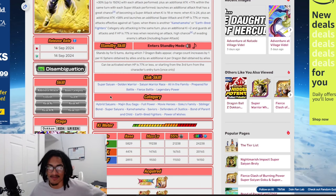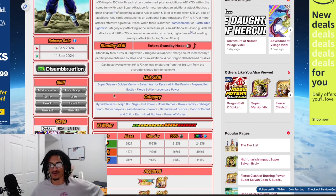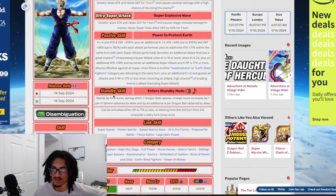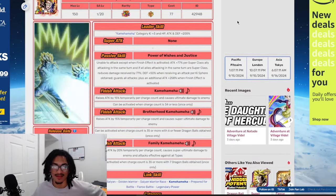These categories are: Hybrid Saiyans, Majin Buu Saga, Full Power, Movie Heroes, Goku's Family, Siblings' Bond, Super Saiyans, Kamehameha, Saviors, Defenders of Justice, Bond of Parent and Child, Earthbred Fighters, and Power of Wishes.